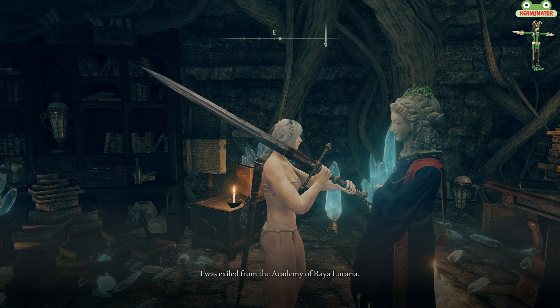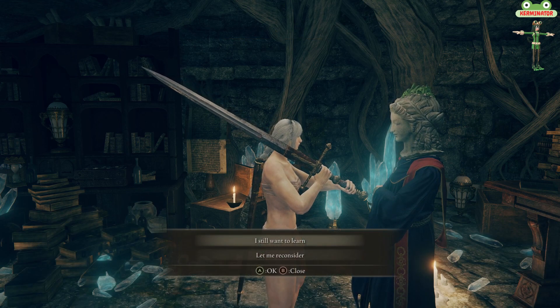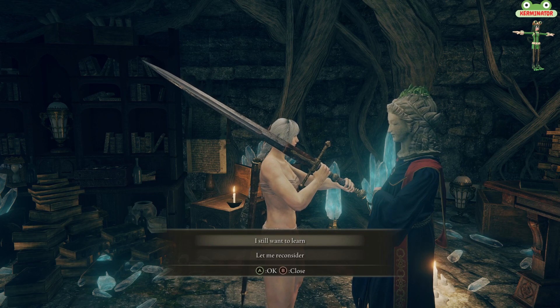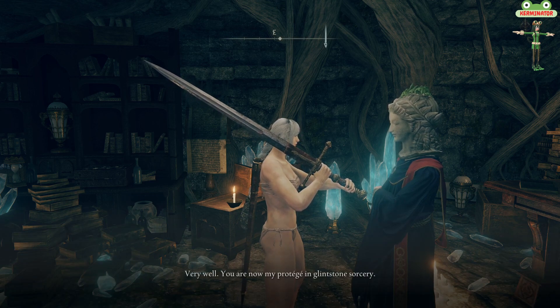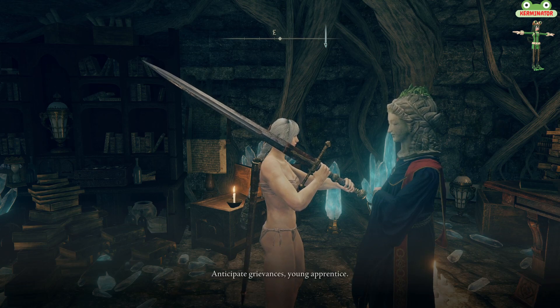It's an easy fight overall. If you go past the door behind him, you will find Sellen the sorceress. She will sell you more Glintstone sorceries, and you can bring scrolls to her to learn additional magic.